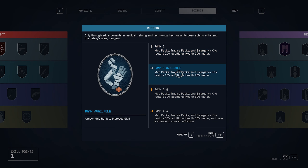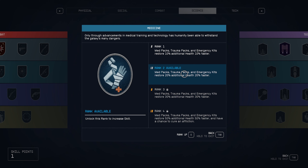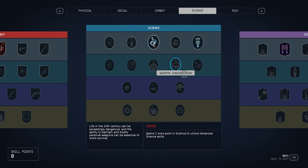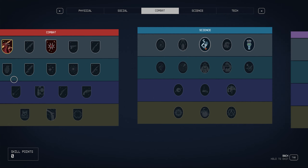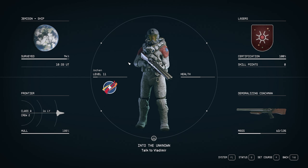Maybe Medicine 2 wouldn't be a bad idea, because I was starting to run low on med packs just running around the planet. So we'll take Medicine — that'll be our next science point. I have only one more to spend, and then we can actually take Weapon Engineering, Facesuit Design, any of that type of stuff. Alright, two levels — we're caught up a little bit.